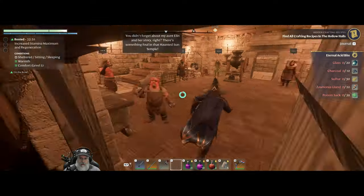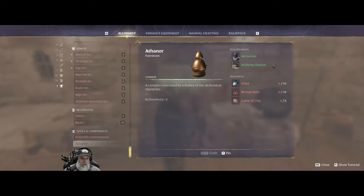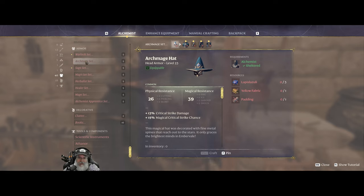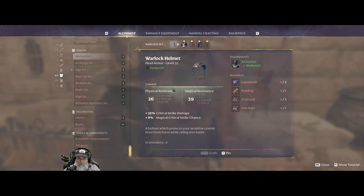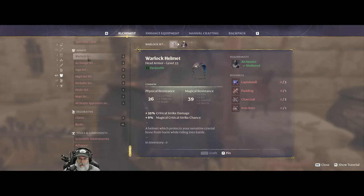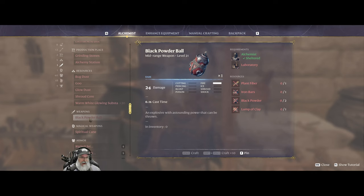We got new armor sets but this stuff is going to be expensive because it wants padding. That's actually what we're going to do in this episode later on - we're going to go after the loom. Big health potion - I think we have everything... no wait, we need the laboratory first, but we're working on that.